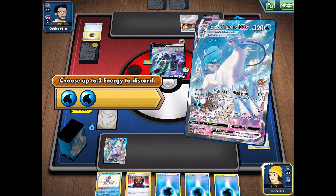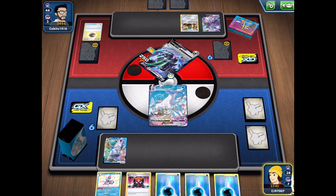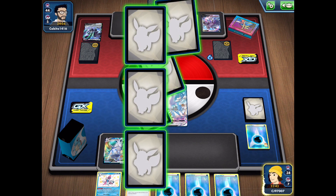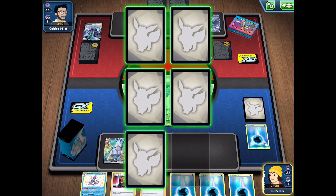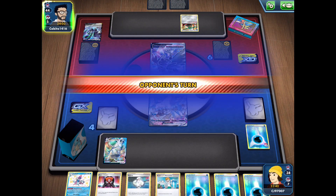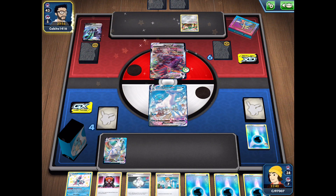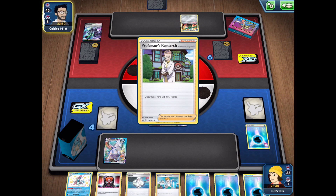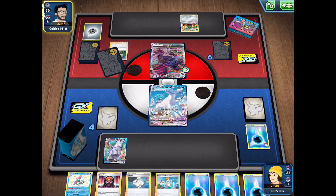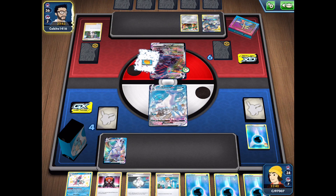We're absolutely going to take this opportunity to get the knockout on the Corviknight V before they get more energy into play. We are going to be losing energy on our side as well, but my opponent has a pretty small hand, so I don't mind losing the energy. We get the Melanie off the prizes, so we can easily get a water energy onto the active as well as one from hand — that's going to give us the ability to attack once again.